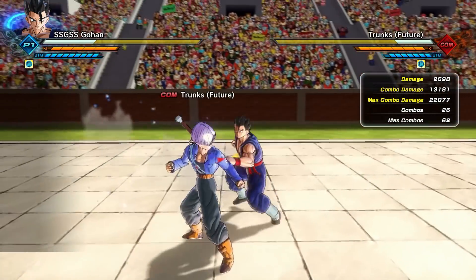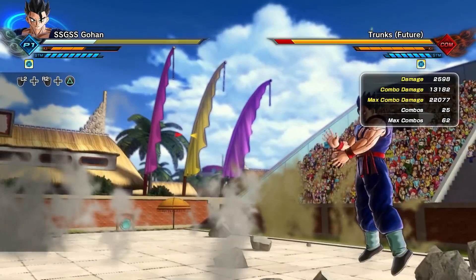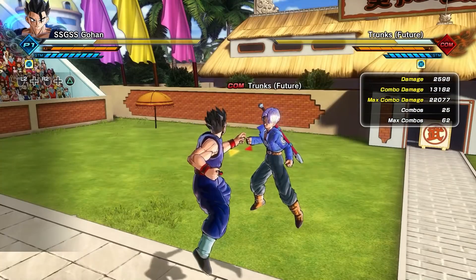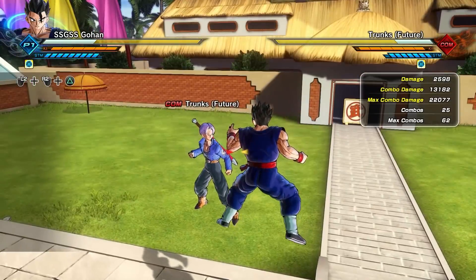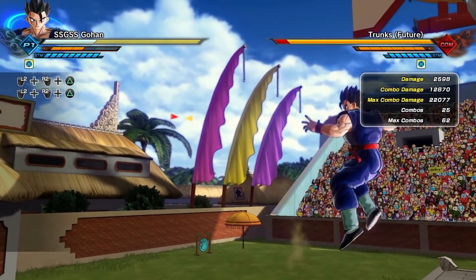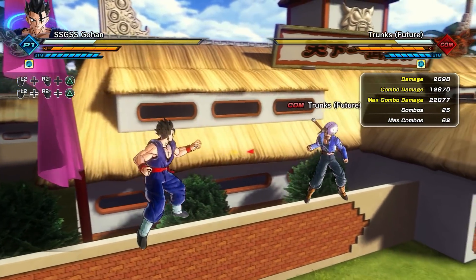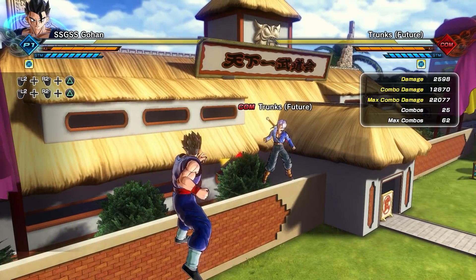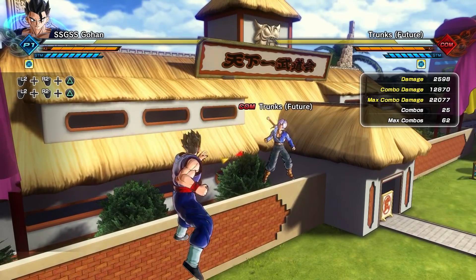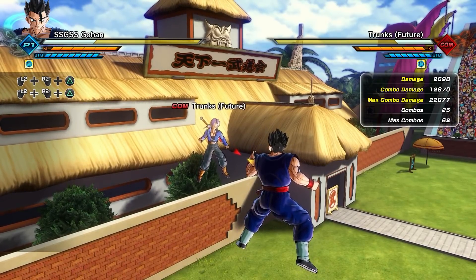Starting with Hellflash — this is a move that can put out multiple different damage outputs; it truly just depends on how many hits you get. Right there we got 25 hits for 13,182 damage, but this time around it did 12,870 damage, also with 25 hits. This move is very inconsistent with the amount of damage it outputs, which is weird because you can get the same hit count but different damage. It can range from somewhere between 12,700 all the way to about 13,400 damage when you get that max hit.